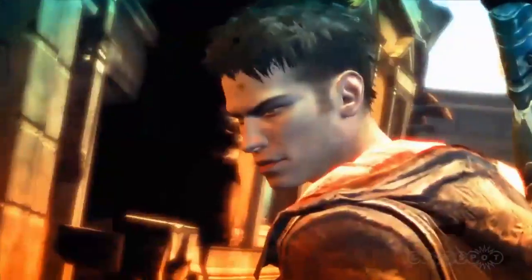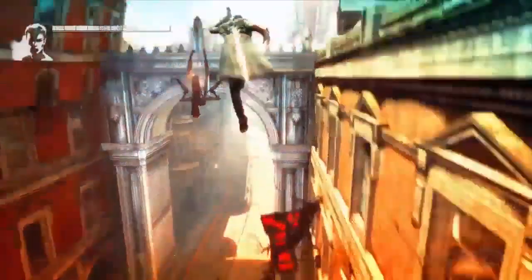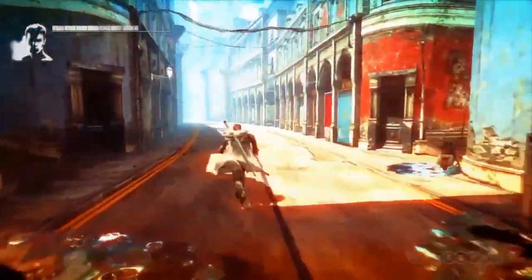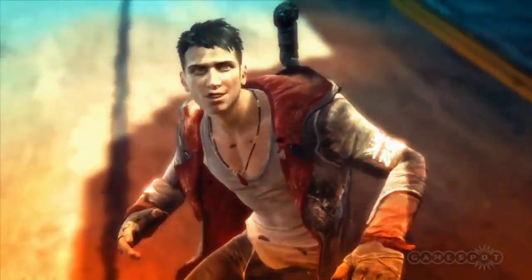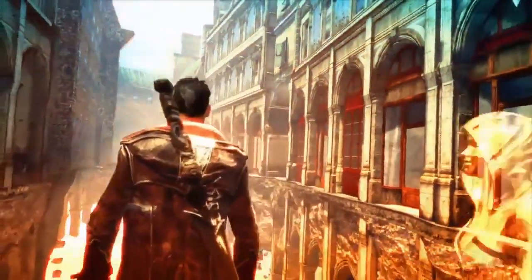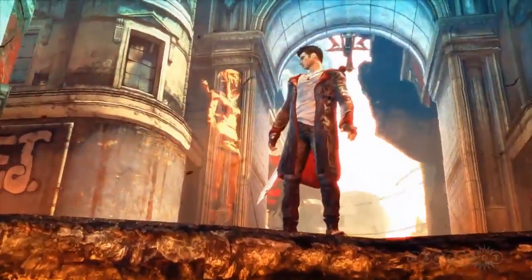Literally it's him against the world — I quite like making metaphors literal. He just took out that eye, which we saw transformed from a CCTV camera. There's a kind of big brother theme to the world. The world transforms, changes, and traps Dante as you play along. It's one of the big differences between this game and previous DMCs.